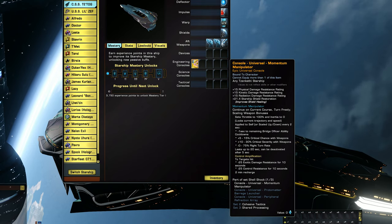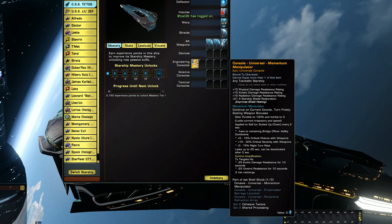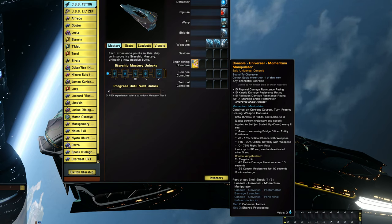So it improves your shield healing. When you activate this, it sets your throttle to 100% and inertia to zero, locks current trajectory and speed, and then applies to self — scaled up or down every two seconds — minus one second to remaining bridge officer ability cooldowns, plus five to fifteen percent critical chance with weapons, plus ten to thirty percent critical severity with weapons, and zero to seventy-five flight turn rate. It lasts up to twenty seconds, can be deactivated after five seconds, and applies minus twenty-five exotic damage resistance and minus twenty-five control resistance to a target hit for ten seconds. The entire thing has a two-minute recharge.